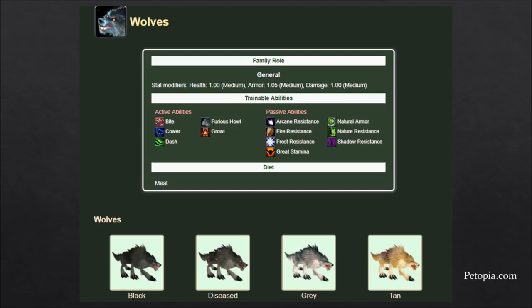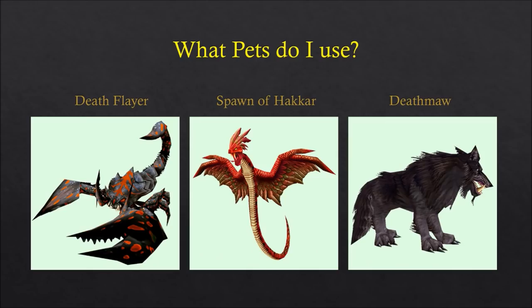I hope that gives you a little insight into the advantages and disadvantages of each pet family. Again, there's no correct choice, but there are a lot of best choices for certain situations. Next, I'm going to show you my pet stable — it changes quite frequently, but I'm going to show you what I currently have and what I consistently return to in terms of in-game utility. These are the names of the creatures I currently have — I'm not going to go into too much detail about why, but hopefully you can piece together from what you've learned why these three pets would be most advantageous to me.